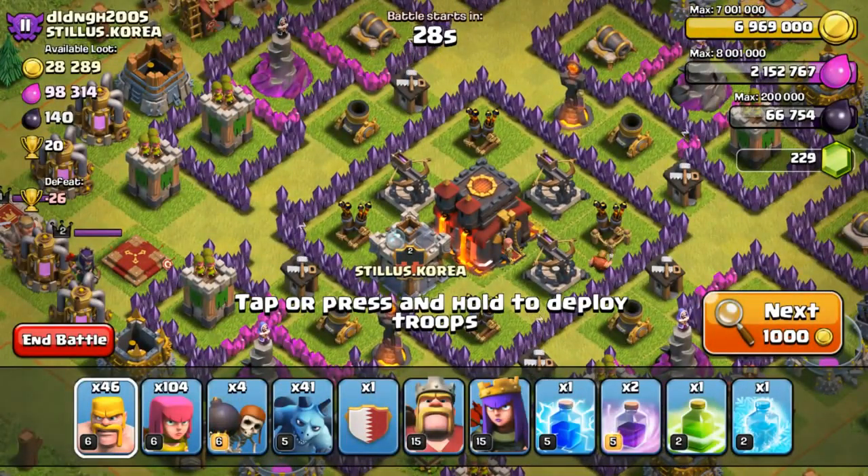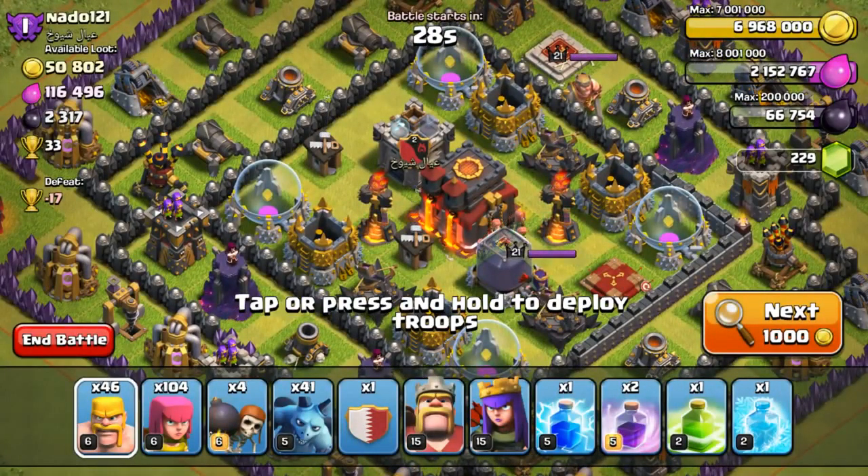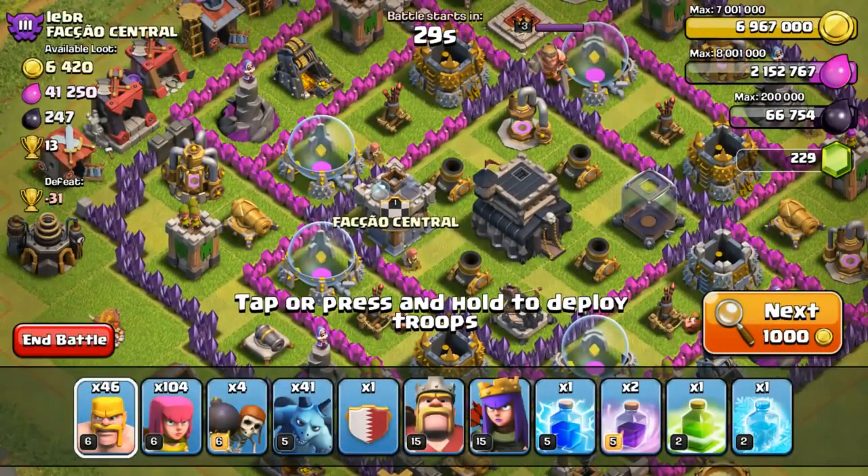There are 3 things I look at when I do a search. The first is where the town hall is. If the town hall is not in the center — usually at a corner or side — then I can snipe it. Sniping the town hall helps increase and maintain your trophies, and eventually gives you a loot bonus, which is very nice.